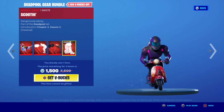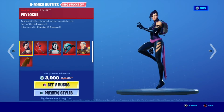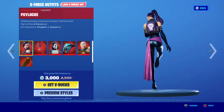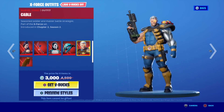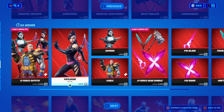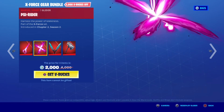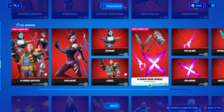Two skins separately. The Deadpool Gear Bundle with Dragon glider, Chimichanga Back Bling, and Scooch emote — everything separate. Then you have the X-Force Outfits Bundle with Psylocke — the colors match, yeah that's really cool — Domino with the Domino pop, Cable with hood up and hood down styles.